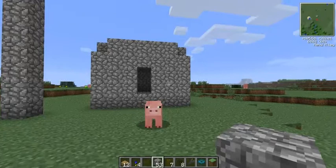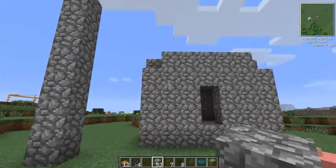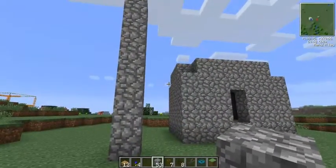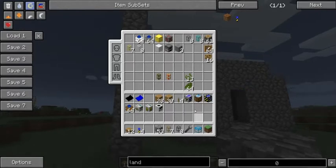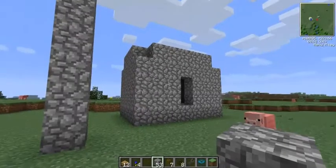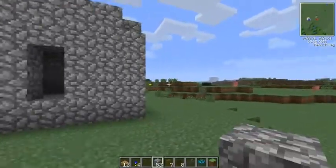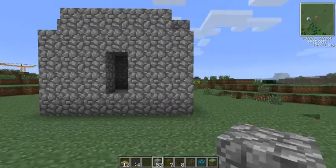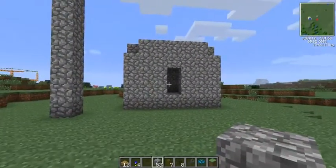Moving right along. Say, for instance, you have a basic plan for a house and you wanted to replicate it somewhere else - this is basically what the builder is for. However, it basically works in tandem with the architect table. The architect table saves the block location information on a certain area and saves it into either a template or a blueprint. With that, you can have a basic layout for a house or some structure and replicate it.